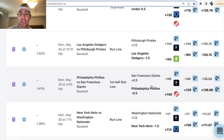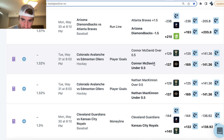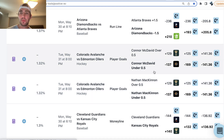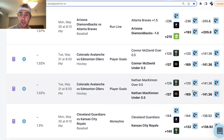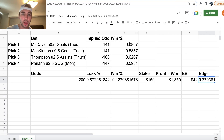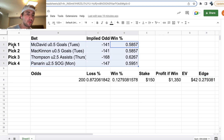There are two more player props I went with: McDavid not to score a goal in game one of Avalanche vs. Oilers, and McKinnon not to score a goal. So we're betting against the two best players in hockey. You can do the same thing — take this market, put it into a zero-VIG odds calculator, remove the juice, get the win probability for your player props. So I have four player props, and they're all uncorrelated.